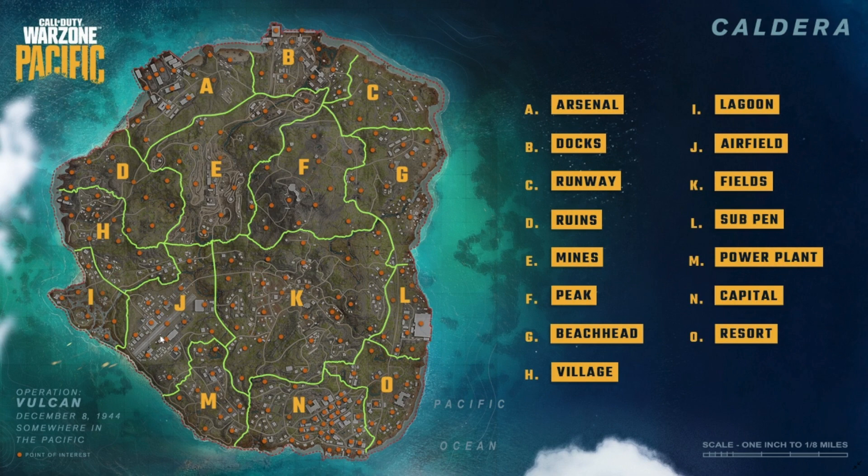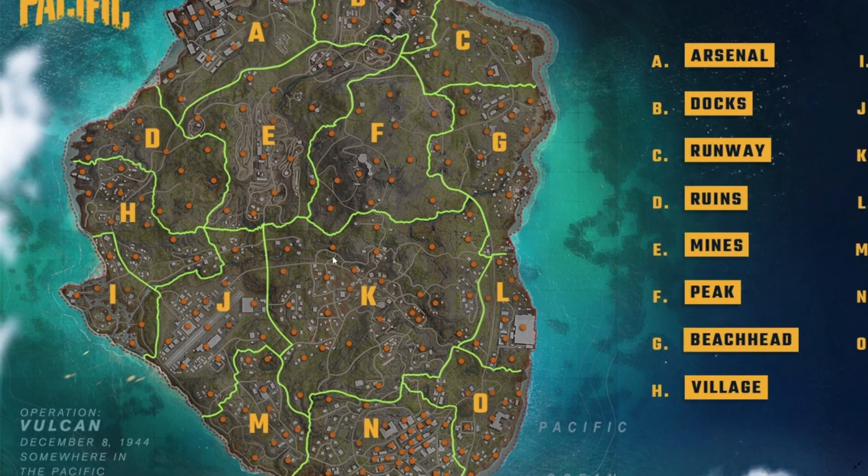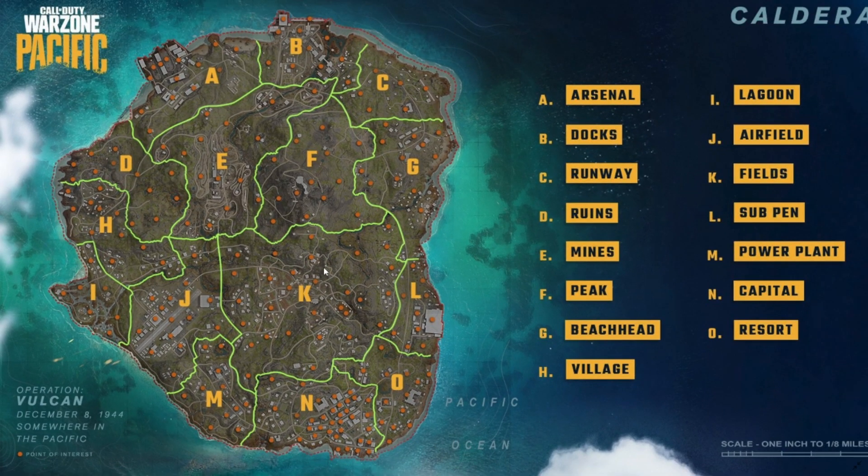Essentially what we're seeing here is kind of what we can expect. The most likely thing here is going to be that the capital N is going to be a pretty solid hot drop spot, so get ready to drop in there.